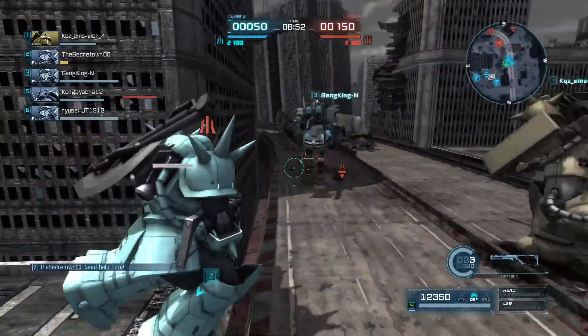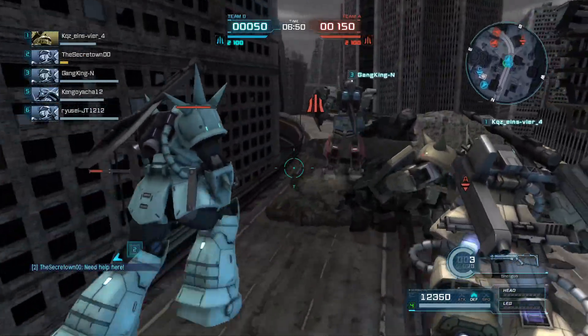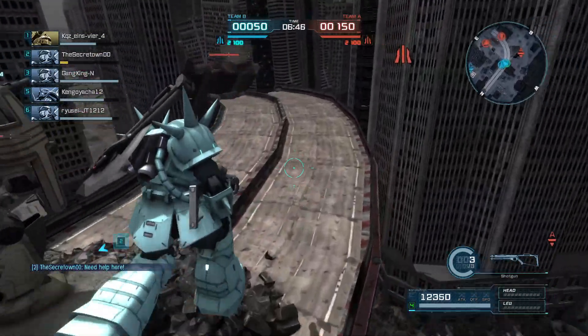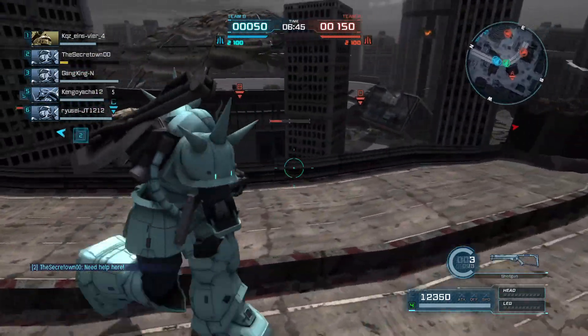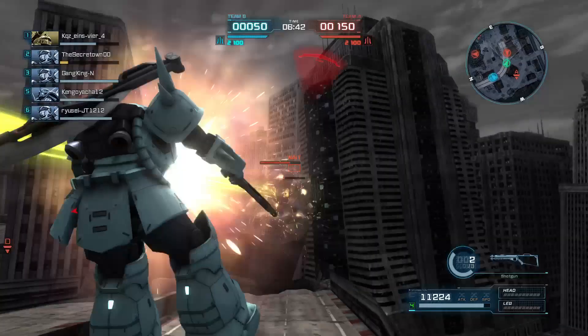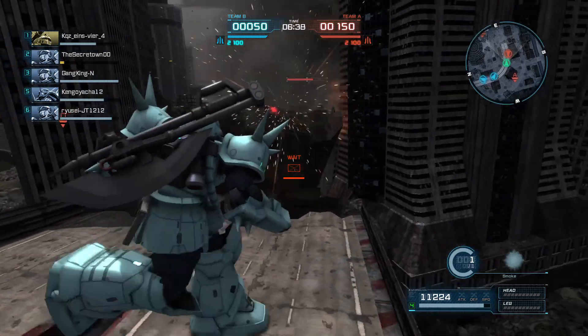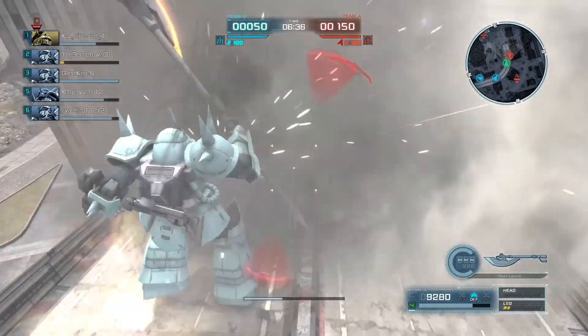The Doug Schneid is still an excellent mobile suit — it is an Efreet. It uses the same shotgun that the Kampfer and the other Efreets can use, it has that glaive that causes knockdown, and it also has a smoke dispenser which causes temporary stealth.